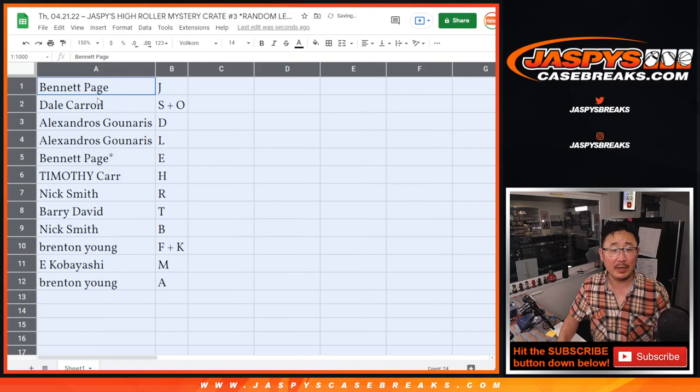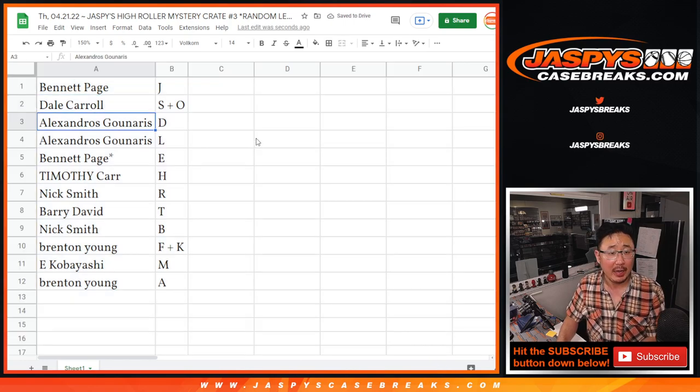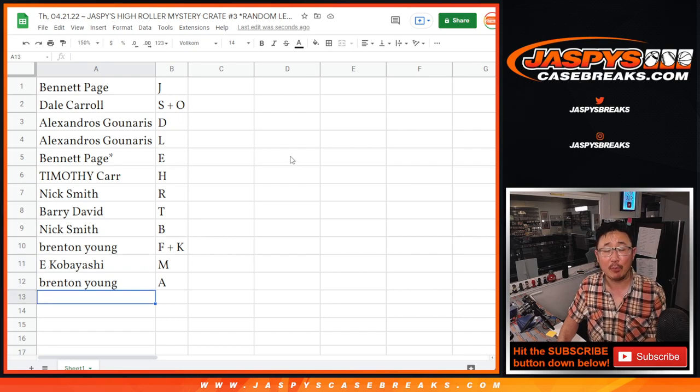All right. Bennett with J. Dale, S and O combo. Alexandros with the D, L. Bennett with the E. Tim H, Nick R, Barry T, Nick B, Brenton F, and K. Kobayashi with M and Brenton with A.